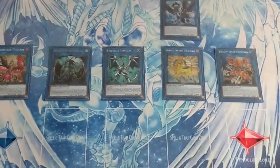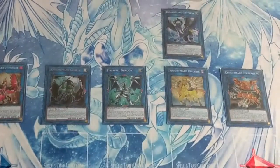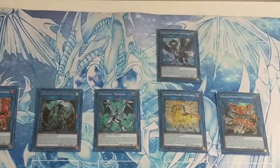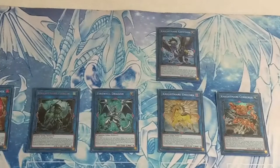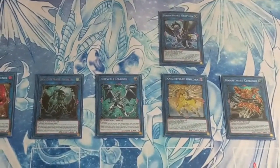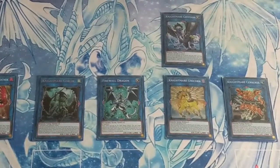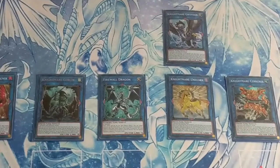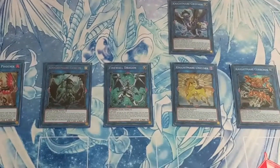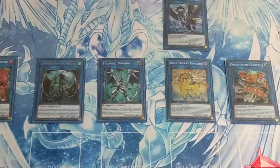With all those effects mentioned, that looks pretty intimidating. When we make Nightmare Phoenix, we can destroy one spell or trap our opponent controls and co-link it to Altergeist Hextia, meaning we have an Altergeist monster that cannot be destroyed by battle. Although if we do this, with Hextia we won't be able to negate any effect because it's not pointing to an Altergeist monster — but this is definitely something to consider if we want to do something different.